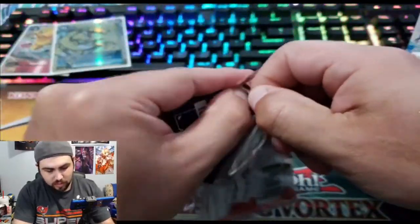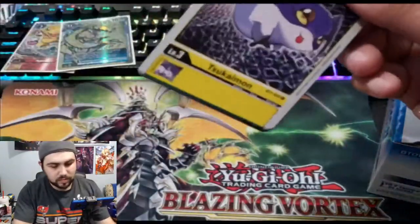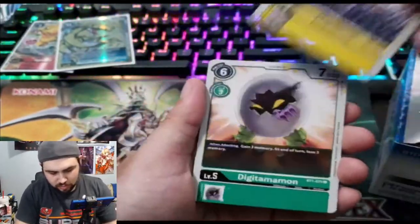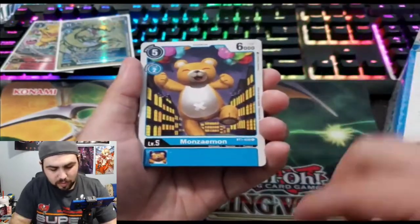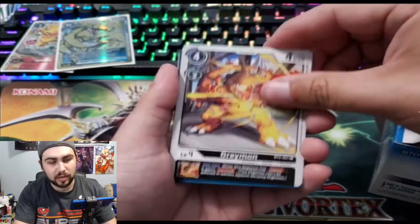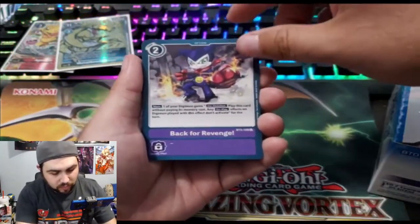Alright, let's see what we start off with. Why are these packs so hard to open? We've got Skymon, Digitamamon, Overburst, Hippogriffmon, Monzaemon, Greymon — actually you need this if you're playing black, which is what I am — Golden Ripper, Garurumon, and WarGreymon, back for revenge.